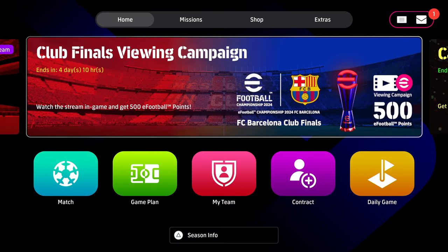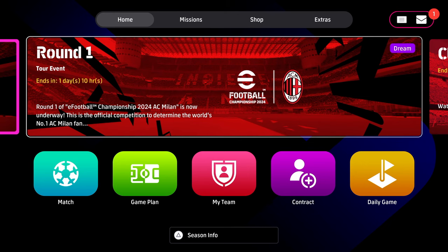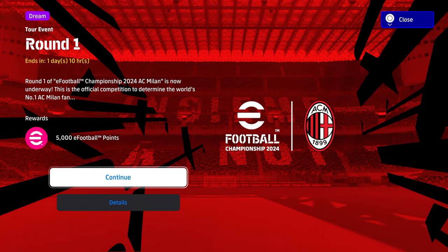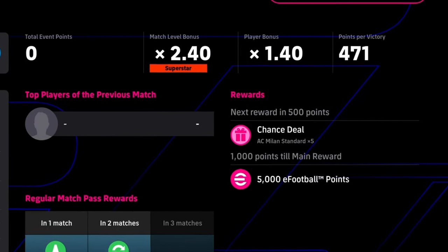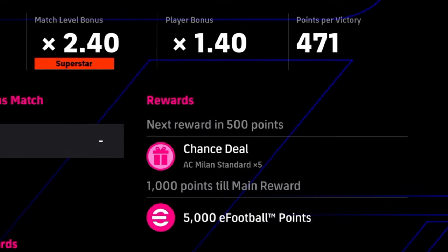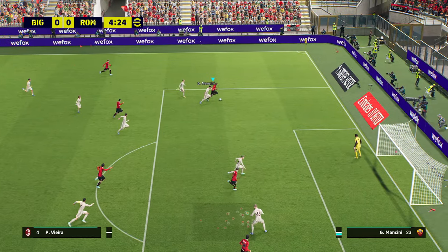Also, we are going to have the AC Milan Round One Tour event. There's about a day left in this. You just click on this, go in here, and all you need to do is amass 500 points to get five free Milan players, and another 500 points for a total of a thousand to get five thousand eFootball points.